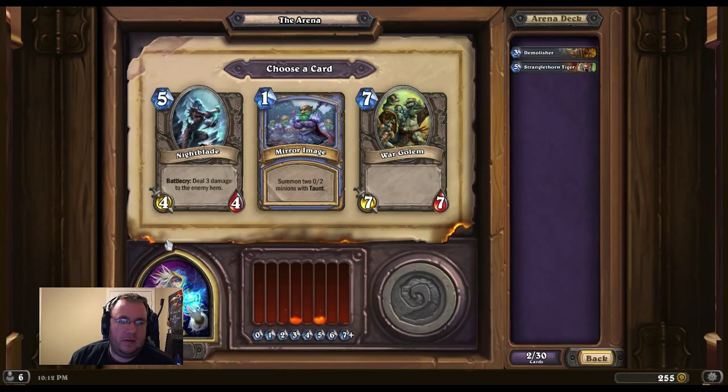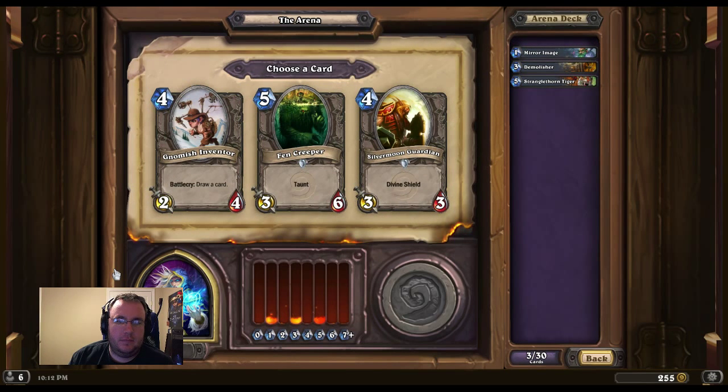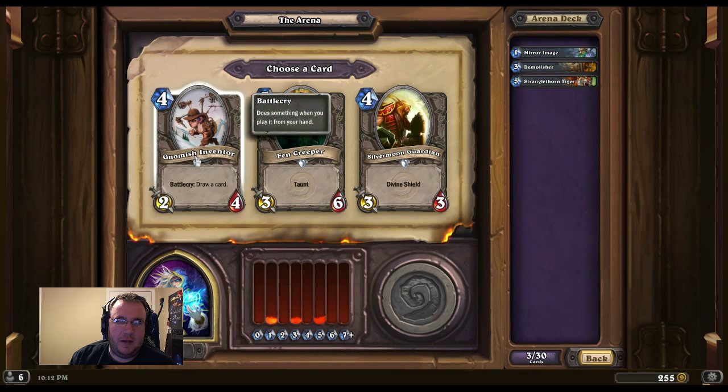Nightblade — deal 3 damage. War Golem — 7/7. Mirror Image is 7 mana with 2 minions with Taunt. I like the Taunt. Battle Cry is a strong card. It's got a lot of health, which is pretty good.